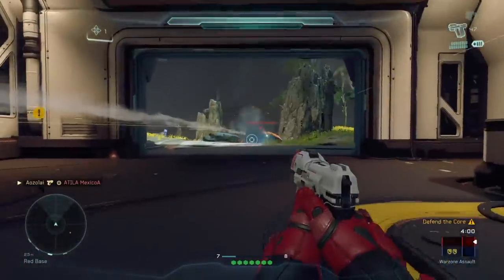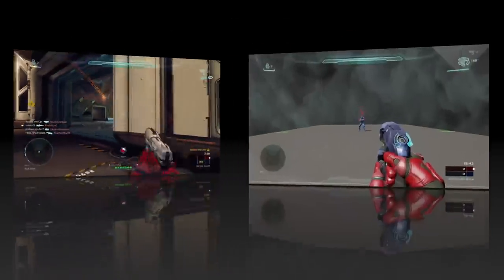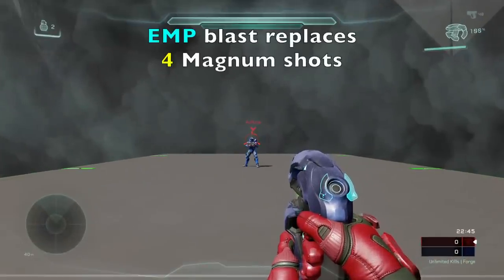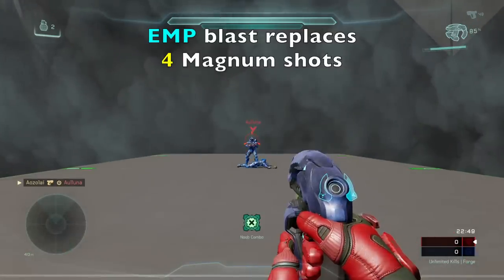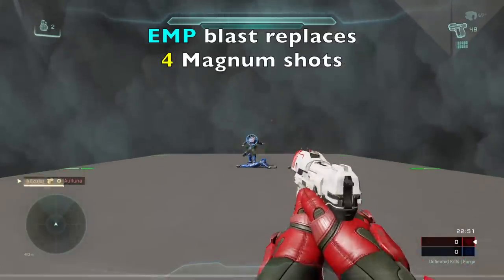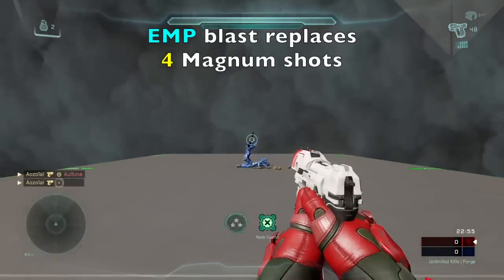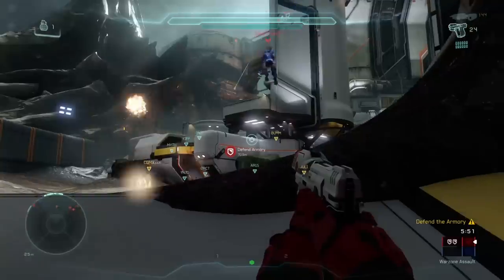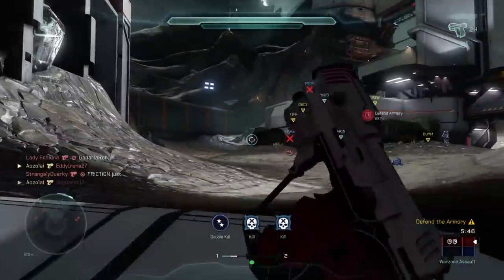Within this noob combo — plasma pistol plus magnum — using the charged EMP to break the shield replaces 4 potentially difficult magnum shots. Then all you really need to do is switch to your magnum and land the final precision headshot to kill the enemy. In other words, for your magnum you've just decreased the amount of shots you need to land from 5 to just 1 by incorporating the plasma EMP.